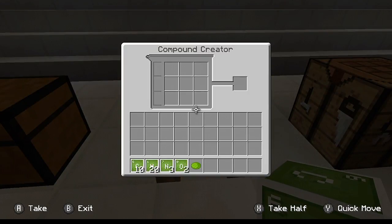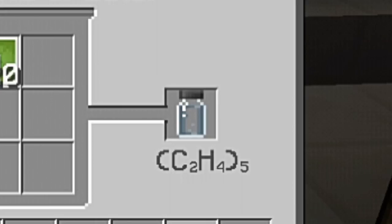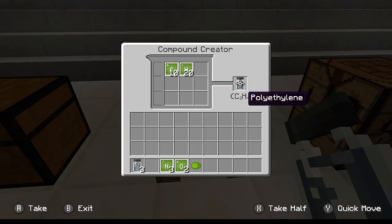You're going to need to make three different components in here. So go ahead and throw in 10 carbon and 20 hydrogen. You can already see below the crafted item it has a little bit of a complicated formula. This is the exact same formula shown on the chemistry lab journal, which I'll have down in the description. Just keep in mind this is 10 and 20, and that'll make polyethylene. You need six of these, so go ahead and grab all six.